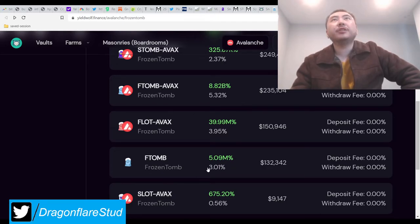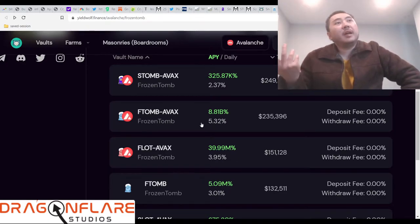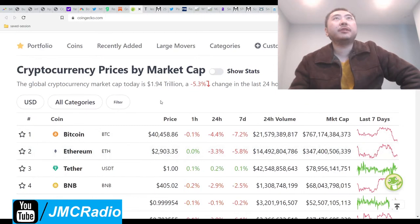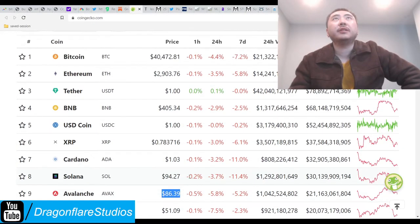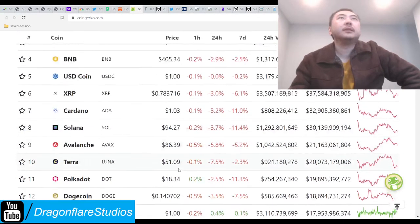I can do single staking F-Tome and that's great — 3% a day. But I'd rather take almost twice that amount and do F-Tome AVAX. What's wrong with having more AVAX? AVAX is already holding really strong compared to everyone else during this correction — it's at $86.39. Bitcoin is down like a few grand.